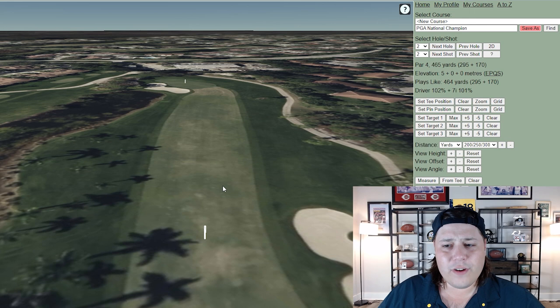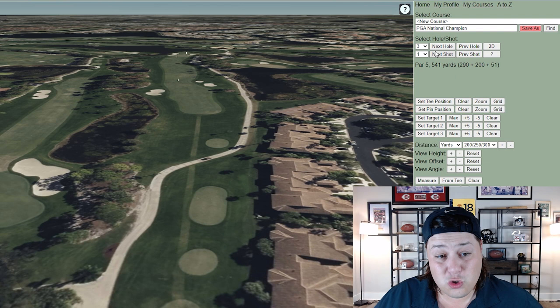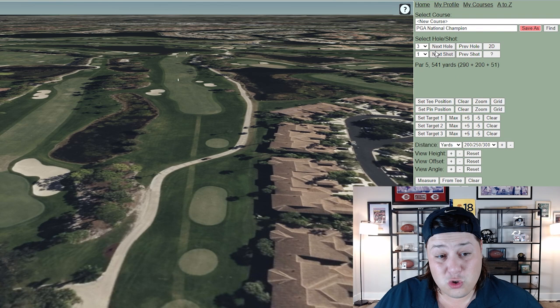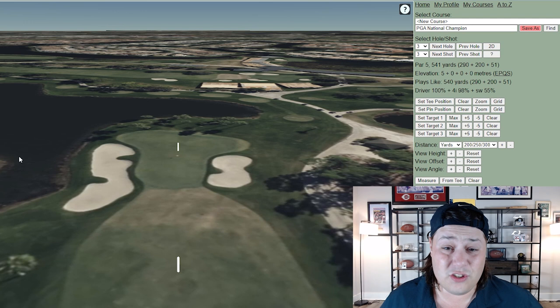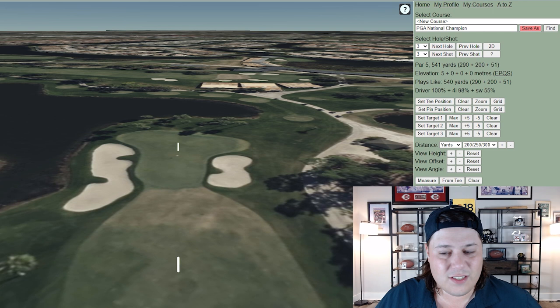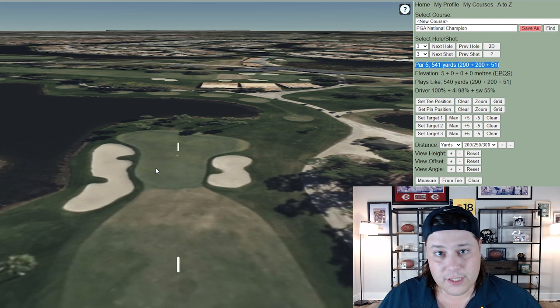Hole three is your first par five and the only par five on the front nine. It tends to be on the shorter end but mostly plays into the wind, so you won't see a ton of people getting to the green in two. If you miss the fairway, it's almost a guaranteed layup because of the gnarly Bermuda rough. There's water to the left, not really in play. When it plays into the wind, it plays closer to 600 yards — not the 540 listed.